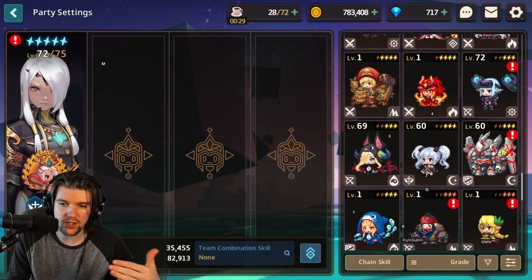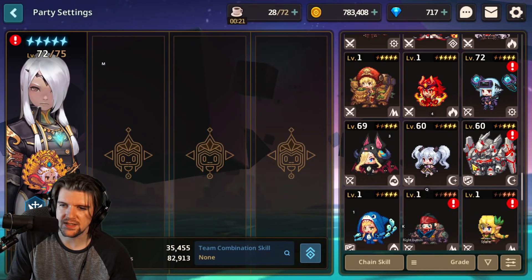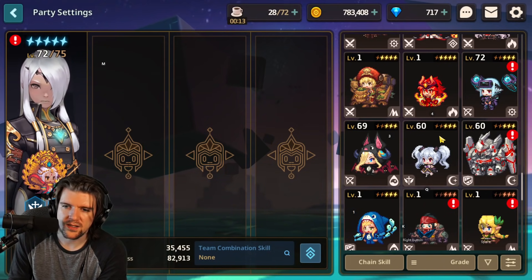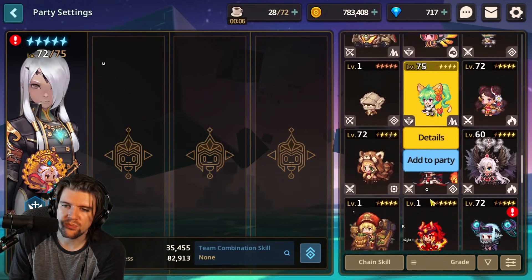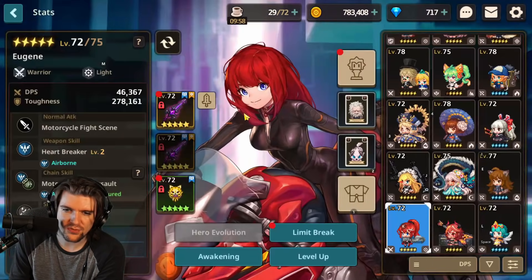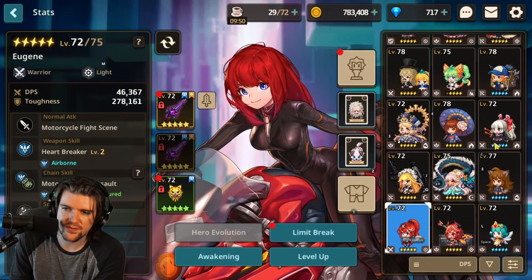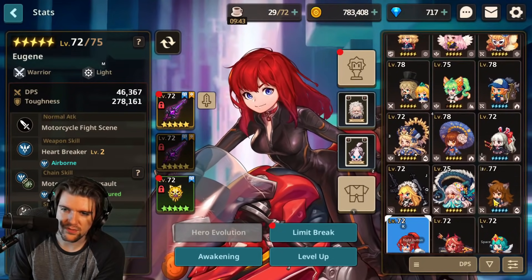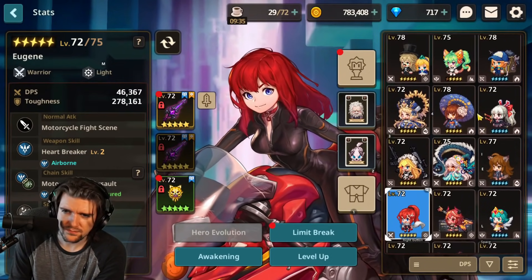The big one I'm considering resetting is Eugene — I'm just not a fan of her, and I get 580 back. I really don't see myself ever max limit breaking her, so she's kind of on the hit list. It could be totally different for other accounts, but personally I don't use her much, so she might be the one.